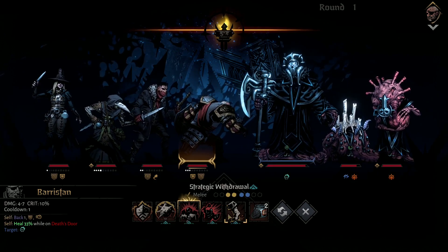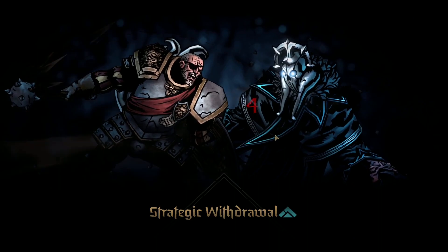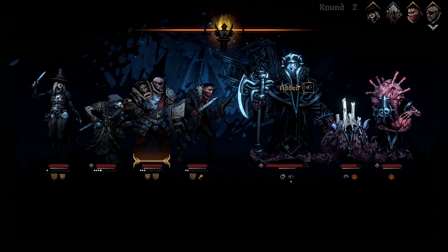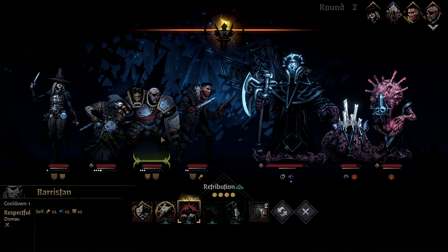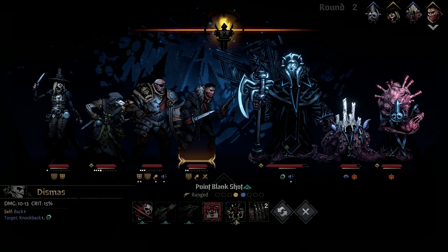Oh, he takes up two spots. That's fine. Get Dismissed back in front for a point-blank shot. I really haven't been using that strategic withdrawal ability as much. I think I've been using the Duelist Advance.